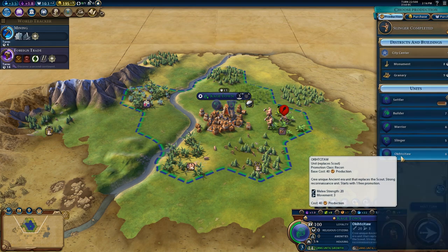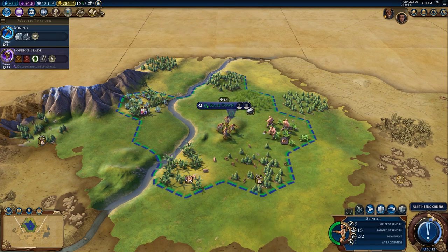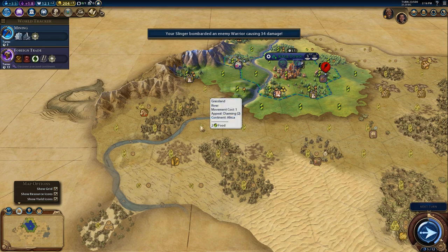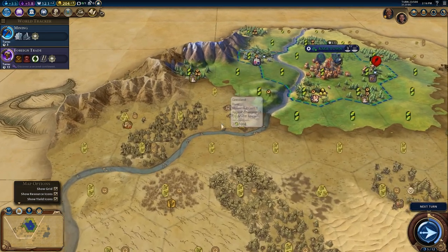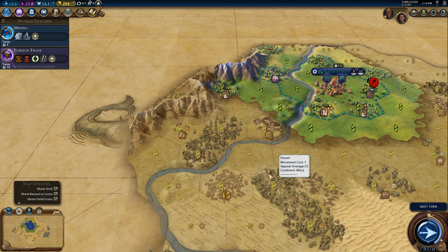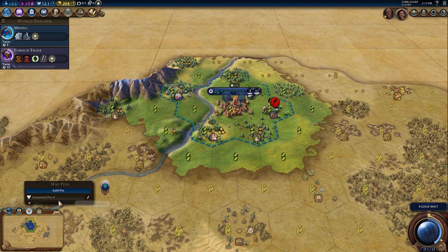I think we're going to need another scout. Where do we want to put our next town? Let me look at that. I'm thinking one, two, three, four — that is a really nice spot for a town. It's got plenty of food, it's got production, it's going to get the horses, and it's right on the border of the desert so it's not going to get hurt by bad desert tiles. I like that town — we're going to pin that as our first new town.